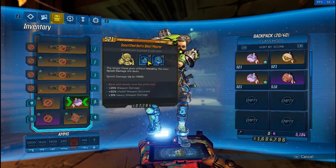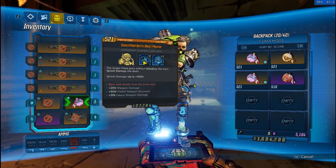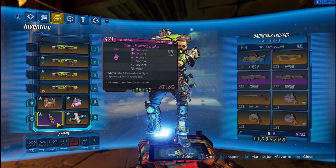Otherwise, we're using a Blast Master. We have two Vampyr, three, and Polar Holy Pan. I just want the T from Vampyr so that way we don't have to spec further into the tree. Don't really care about that one as much, even though it is nice to have.